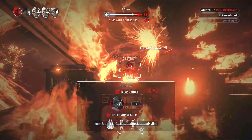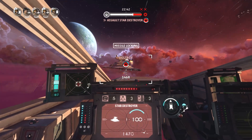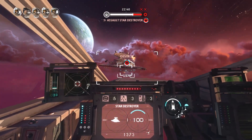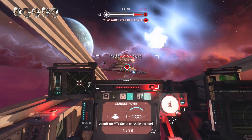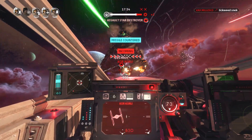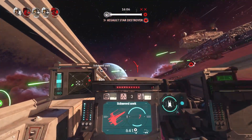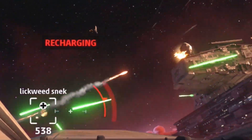It won't be long before the main Star Destroyer is available to be attacked. You want to hit this Star Destroyer with as many ion missiles and torpedoes as possible. Knocking down the shield on the Star Destroyer opens up the ability to destroy its shield generators on the top of the bridge.